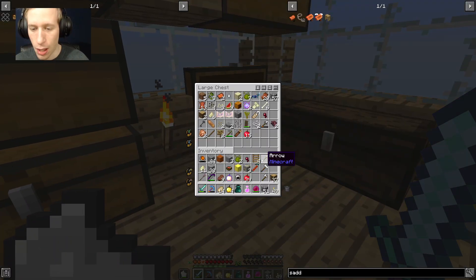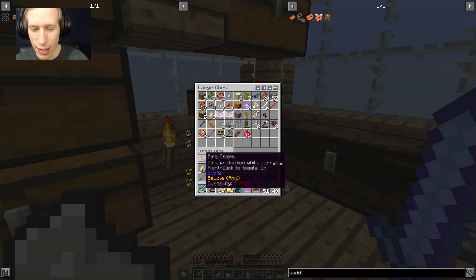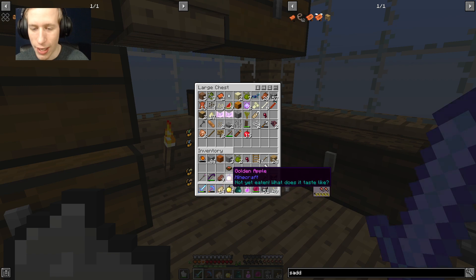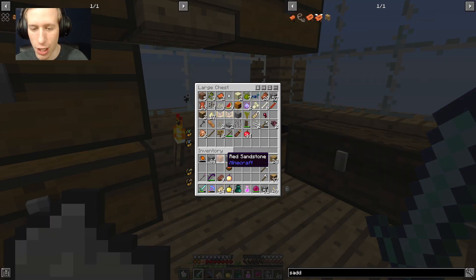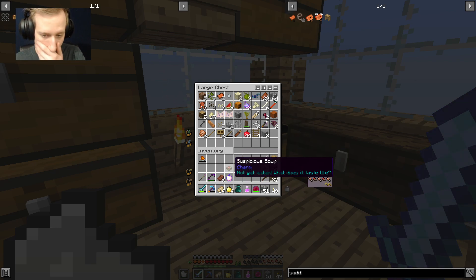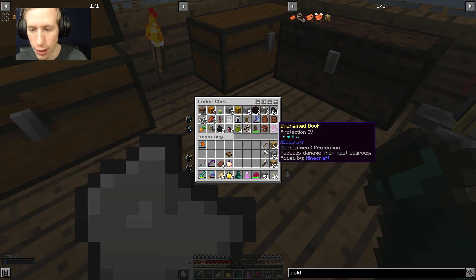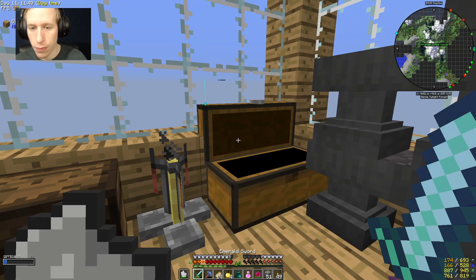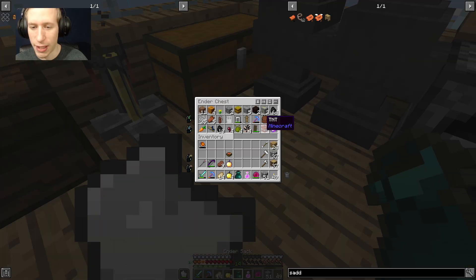Let's put away the dynamite, the gold block, the gold ore, the iron ore. I got some talons - I need to get more arrows. Let's put the iron helmet in there because the other chest is completely full on armor and weapons. I think that should be everything - I need to kill some more monsters so I can get some more XP.